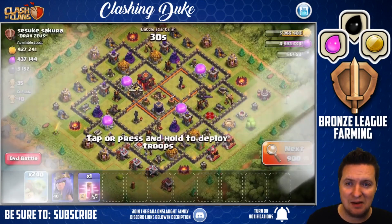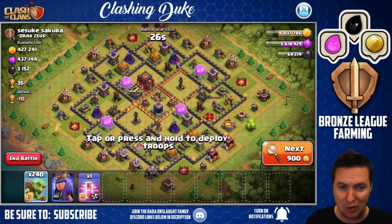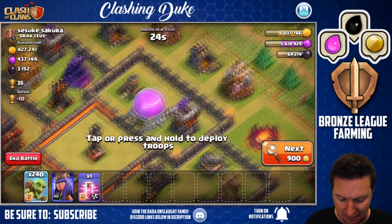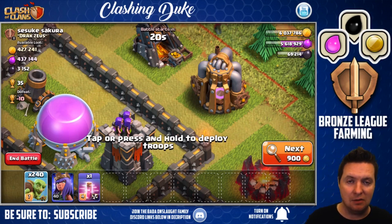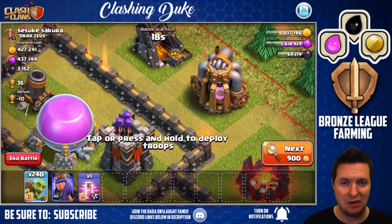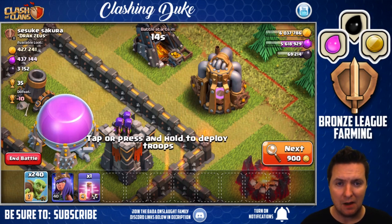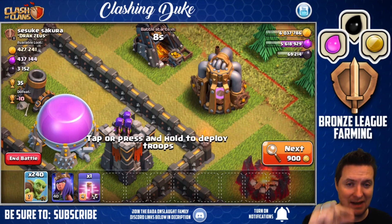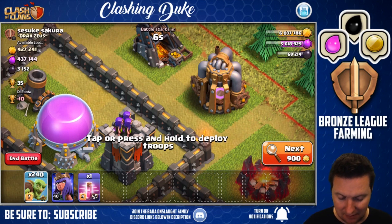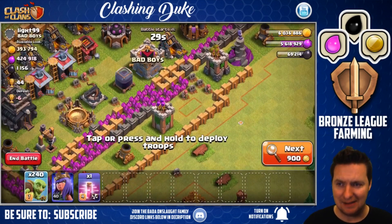They probably don't know how to look at a dark elixir storage and find out if it's empty or full. If you don't know what that means — this dark elixir pump here has nothing in it. So when you're going to go farm and you're looking, make sure it has something in it, make sure it's full and packed out. Some guys don't always know that, so we take it for granted here at this level.